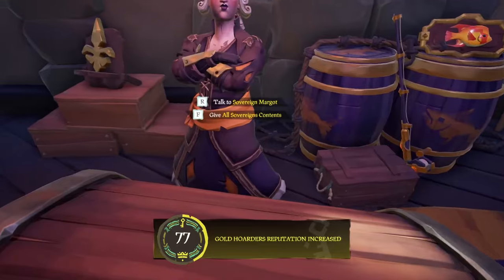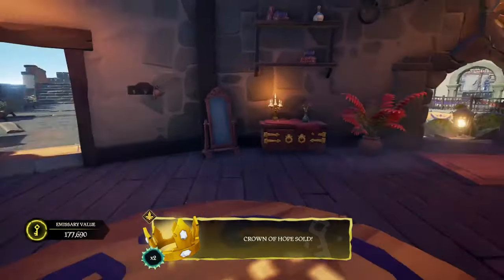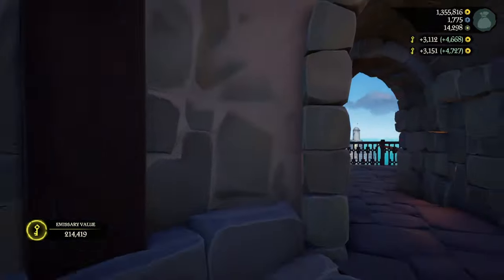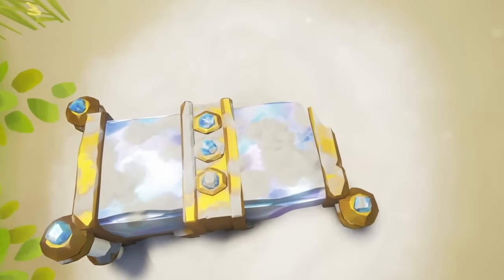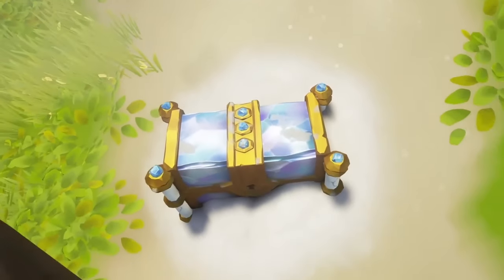If you don't reach grade 5 in your first run, make sure you sell your loot in between diving, or you will lose everything. When you dive, you do keep your emissary flag, so do not lower this. If you spot shipwrecks, these are also now incredible sources of gold hoarder loot, and can actually contain the best loot in the game. So make sure to keep an eye out for birds in the sky, and if there is a shipwreck, you are in with the money.